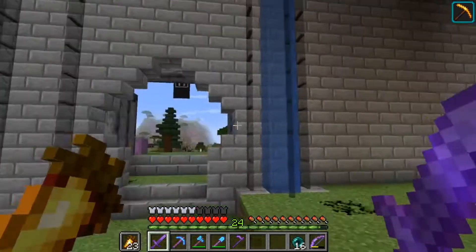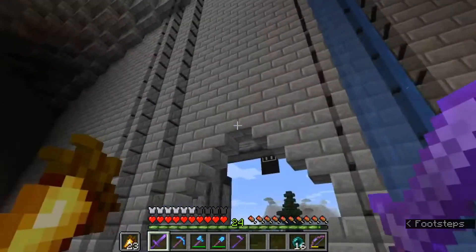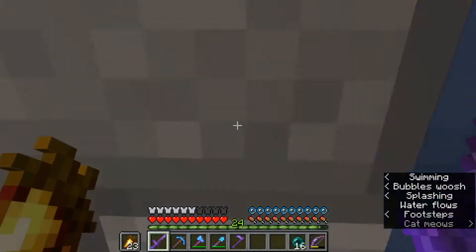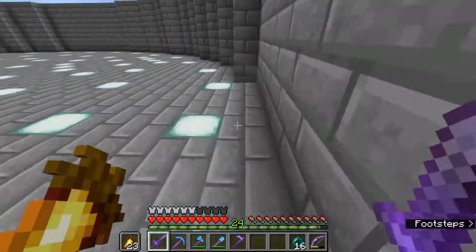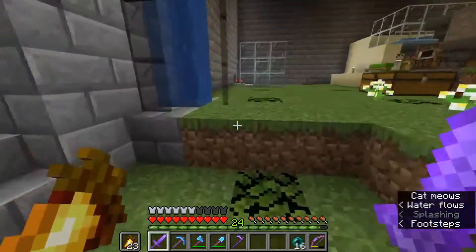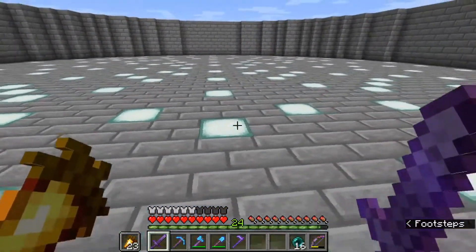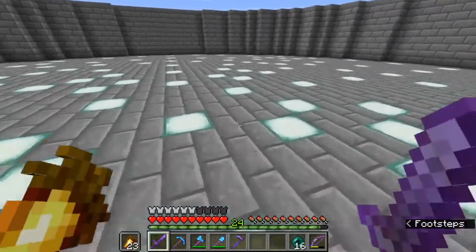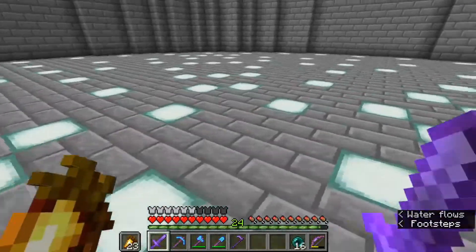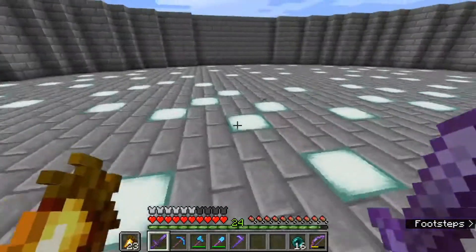Here we are back at the tower, and I've installed these two elevators — water elevators, bubblevators as they're called sometimes. This one goes up, and this one goes down, and they are just fun to use. I have also built this floor. It's got a rotationally symmetrical pattern that is a little bit trippy when you're turning and walking.